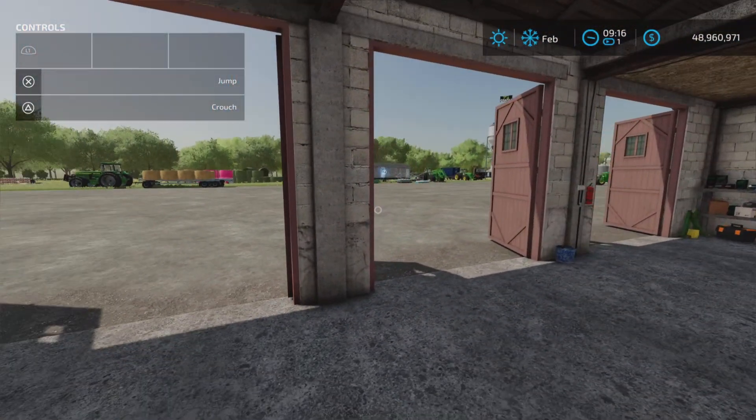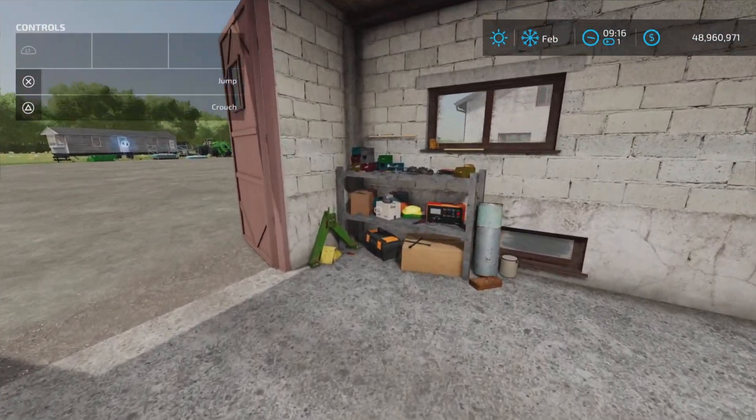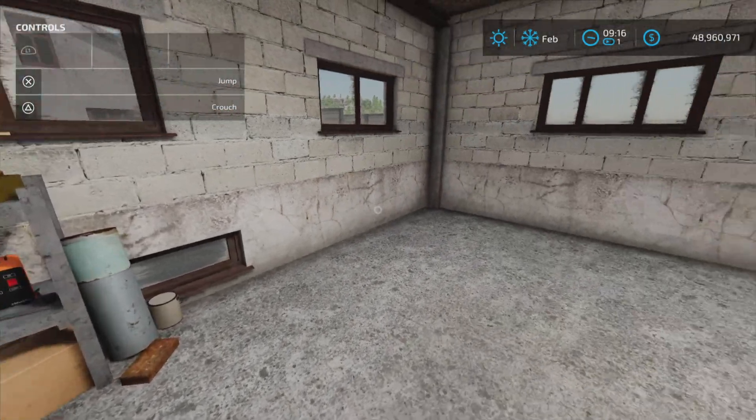Inside the garage, it's pretty standard stuff. Switch on the light. There is a fair bit of decoration inside, at least on that corner — fairly detailed.